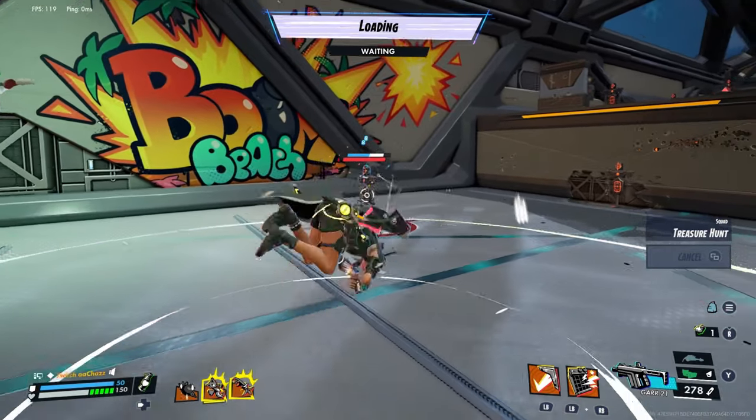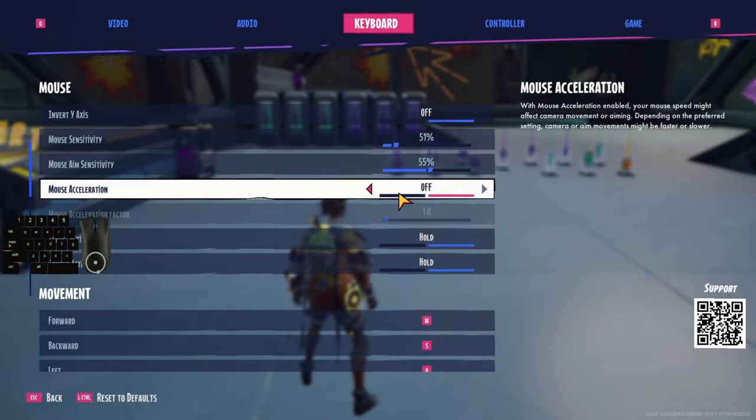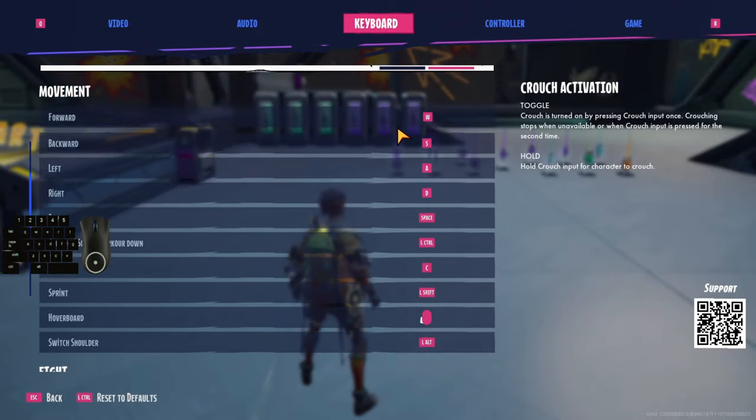Unless stated otherwise everything I show is possible on controller. First off, important settings: make sure sprint, crouch, jump and shoot are all on different keys so you can press them at the same time and independently from each other.